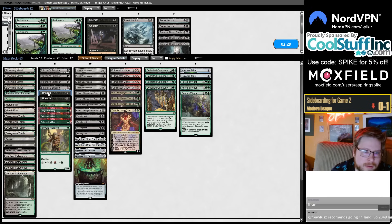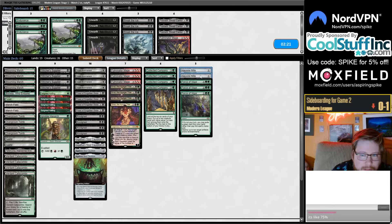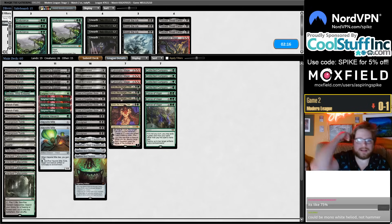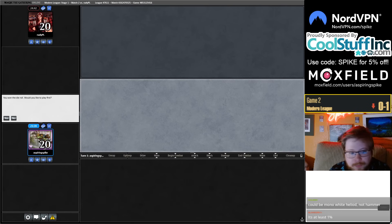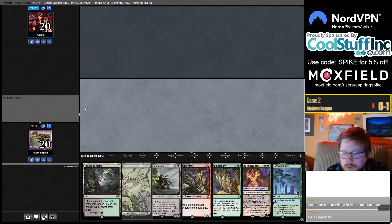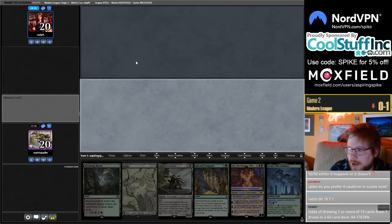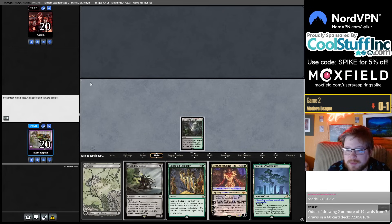Going off the Unearth plan — keeping more Fulminators this time, going down to like three. We'll also need 19 lands and five mana dorks — 24 mana sources. Could be mono-white Heliod Nut Hammer. Another one-lander. Do you prefer four Cauldrons main? Yes, I like main-decking four Cauldrons and trimming one against exile-based removal.